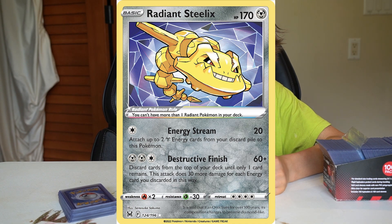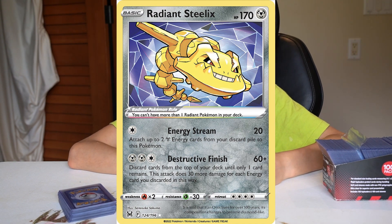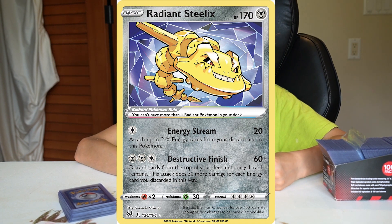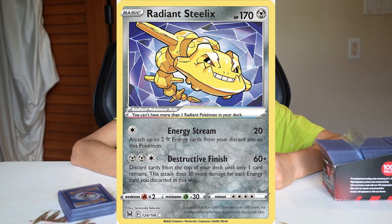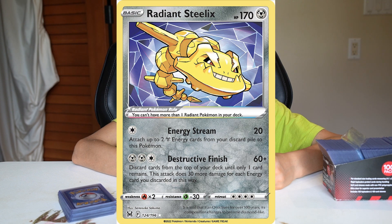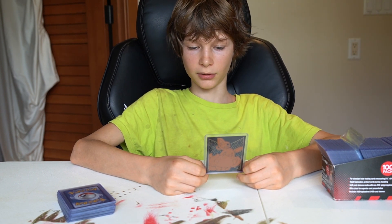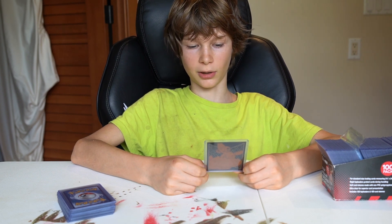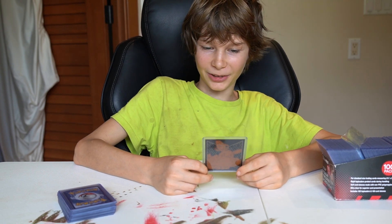Here is my least favorite: Radiant Steelix. It's my least favorite because it's just strange. It has 170 health — that's pretty good. One colorless energy for 20 damage, Energy Stream: attach two metal energy cards from your discard pile to this Pokemon. Two metal energy and one colorless energy, Destructive Finish: 60 plus — discard cards from the top of your deck until only one card remains, and this attack does 30 more damage for each energy card you discard this way. That's a very strange move and you should only use it if you really need to knock someone out. That's my least favorite.